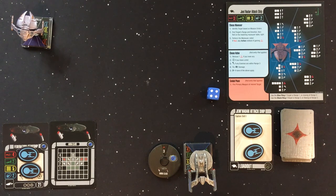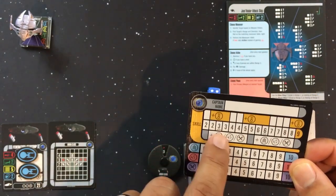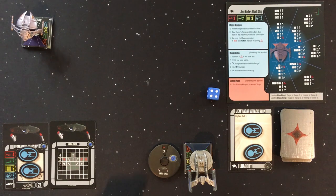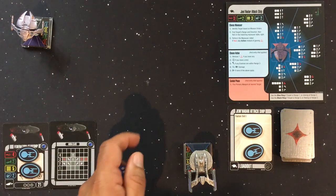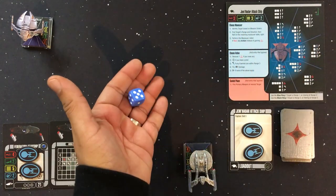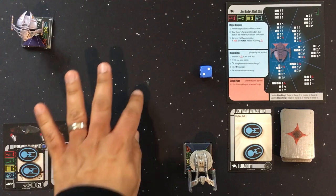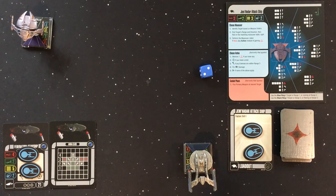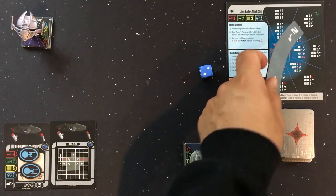Captain skill is always 2 at the start of the campaign, so I automatically take my action after the Jem'Hadar. Their orders from the mission book are 'attack,' meaning they come after us. We check which arc we're in, then roll a d6 to determine their maneuver. Rolling a 2 means: if we're far away they perform a forward 2 to get into range; if we're close, they bank.